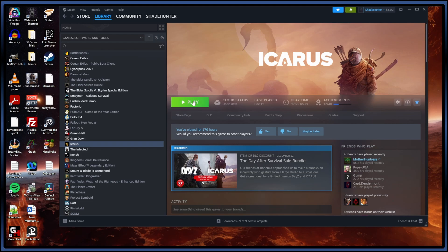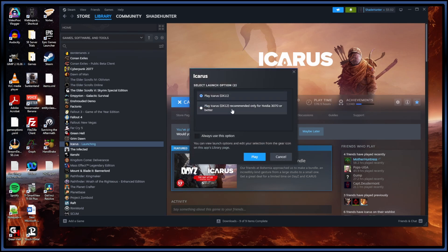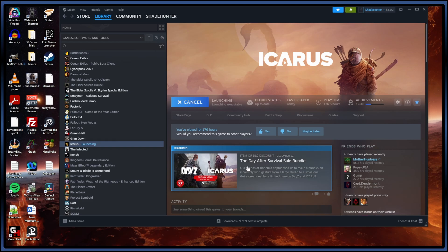Once you get it installed, it's pretty simple — just fire it up. I use DirectX 11. Those that have an NVIDIA 3070 or better can use DirectX 12, but DirectX 11 seems to be just fine. Then you fire it up.